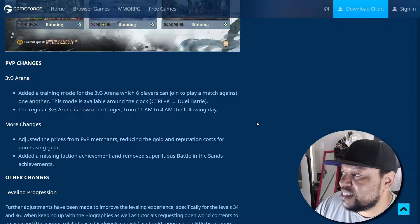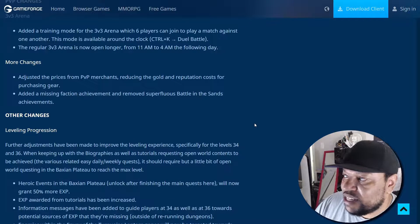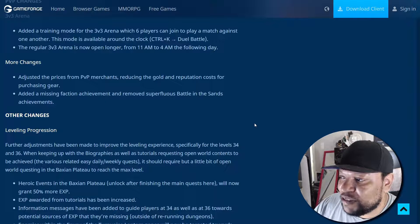PvP changes: they've added a training mode for the 3v3 arena which six players can join to play a practice match against one another — the mode is available around the clock via Ctrl+K. The regular 3v3 arena is now open longer, from 11 a.m. to 4 a.m. the following day. They also adjusted prices from PvP merchants, reducing golden reputation costs for purchasing gear, and added the missing faction achievement.